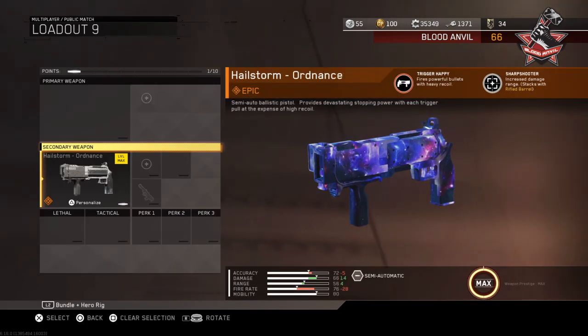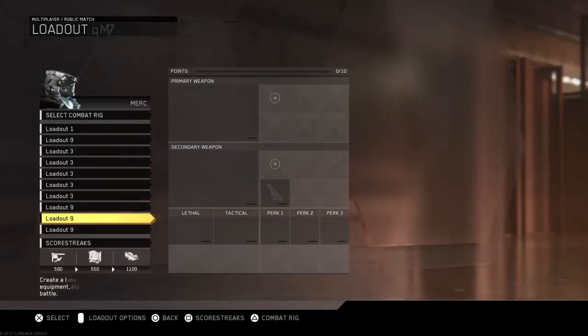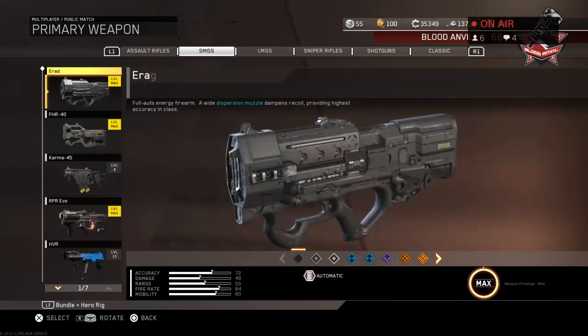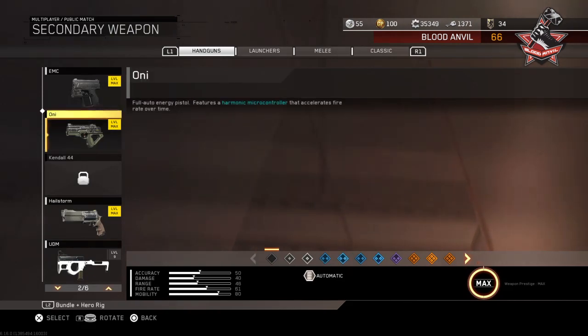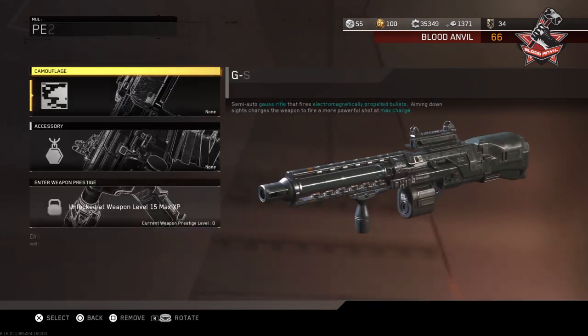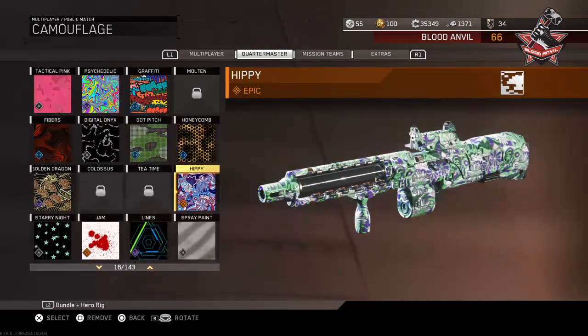Dark matter looks wicked on that. Anyway, let's just get into it with the new guns. I think the new one's an assault rifle. Yep, there's the G-Rail, and we'll get into it with the Stallion. As always, I like to see what some of these camos look like.